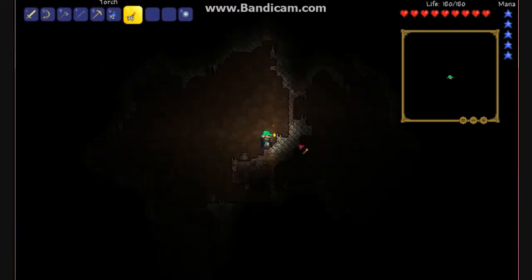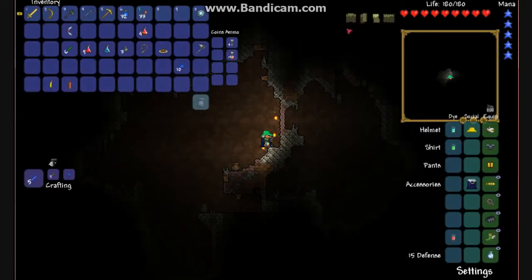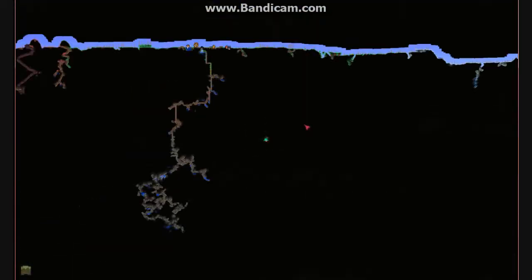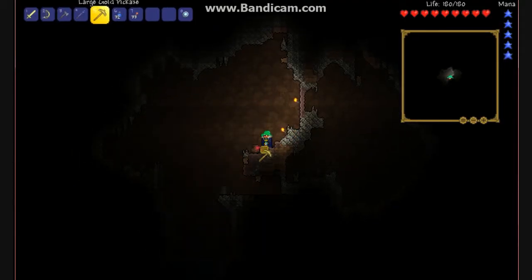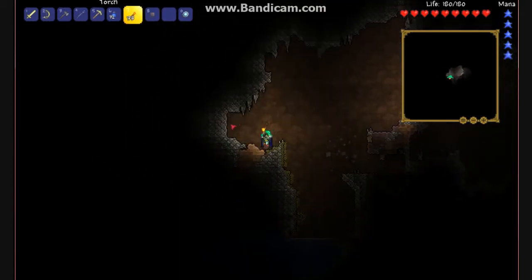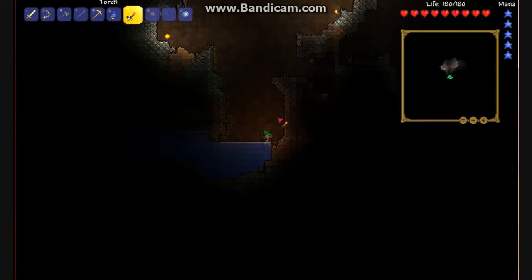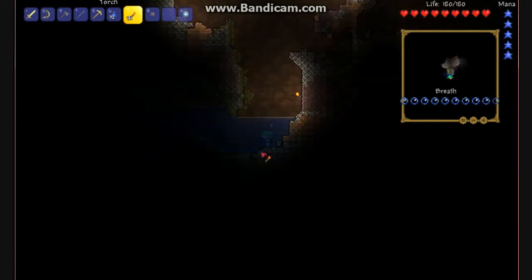Awesome, I'm somewhere in a cave. Let's see where I am on the map. I'm not too far off from my spawn. This is pretty good to have if you're wanting to do mining and look for stuff. Ooh, there's a trap — a dark trap.